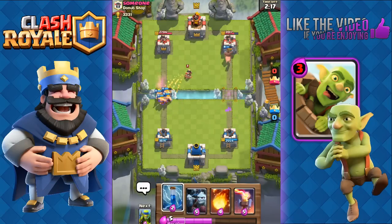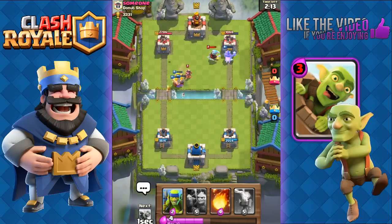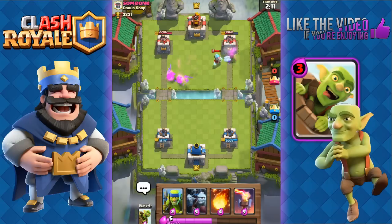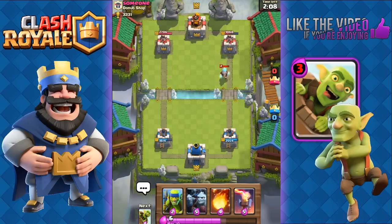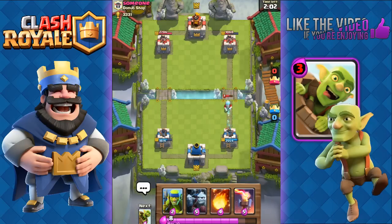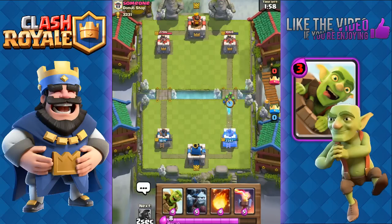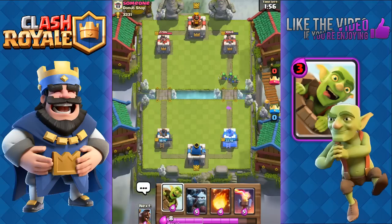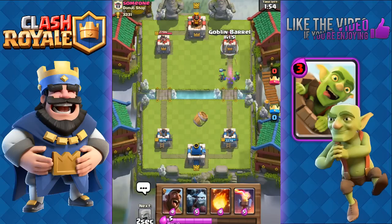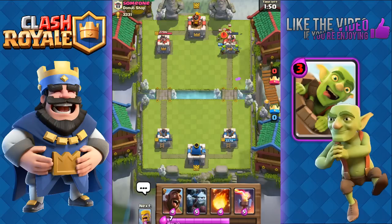Hog rider made it to his tower — awesome! We're gonna zap his ice wizard tower at the same time for an extra shot. Look at his tower now — down to 1068. We're just gonna ignore his ice wizard, it's really not gonna do too much. We're gonna send out our spear goblins again to chip away more health off that tower, then throw in our goblin barrel as well. Just keep weakening it — tower is down to 360. Awesome!